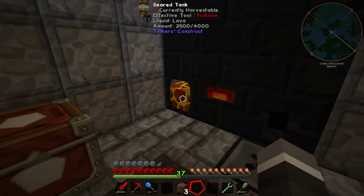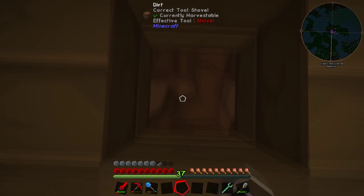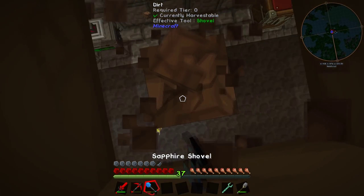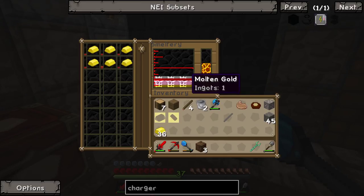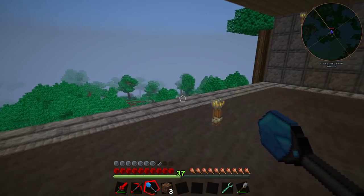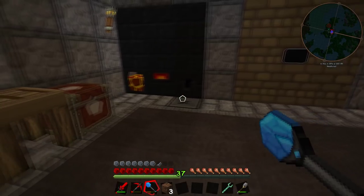We've run out of gold - only one left - so we need to put more in, which I haven't got on me. You need a lot of gold. I'll chuck in another six, that shouldn't take too long to smelt up. The other thing I want to look at this episode is starting to make something from Applied Energistics 2. I want to make the charger so we can start making charged certus quartz.